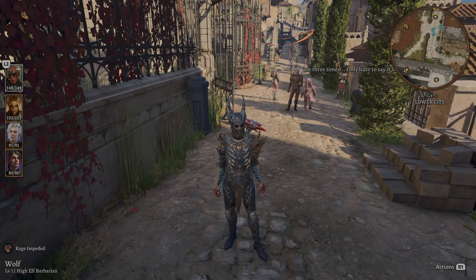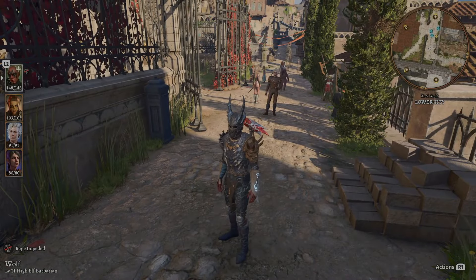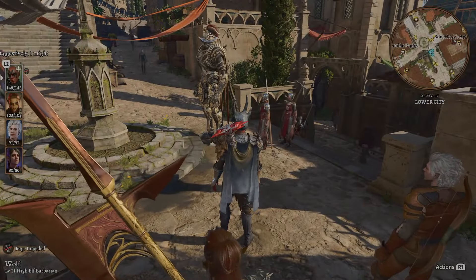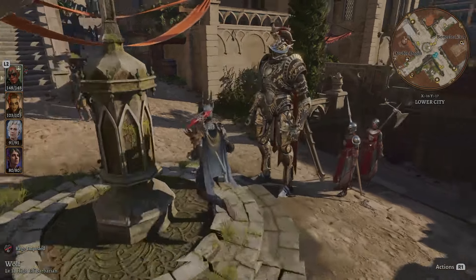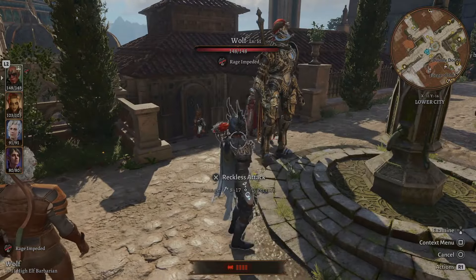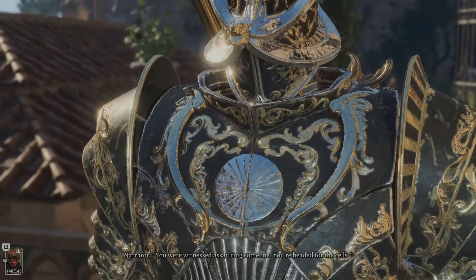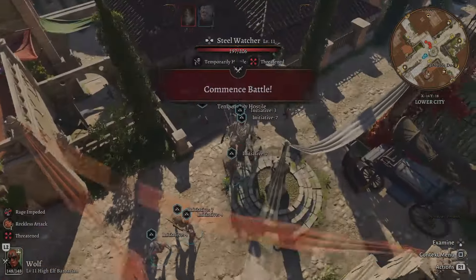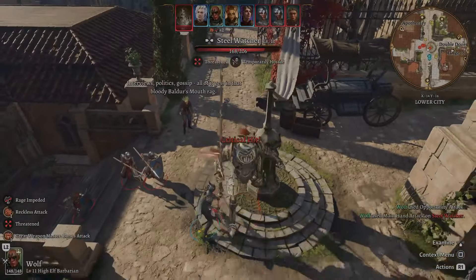I'm going to show you some gameplay of the weapon in action — some good Reckless Attacks, some basic attacks. Let me know your thoughts in the comment section below. Let's do this, and remember to have fun! I'm going to attack these guards right here. He did not like that attitude. We're still going to attack — critical hit right there, that was really nice.